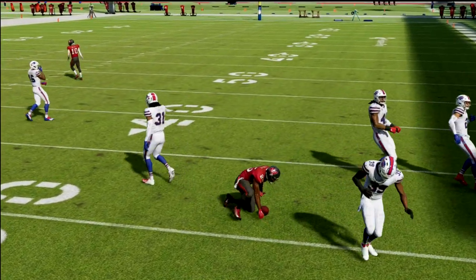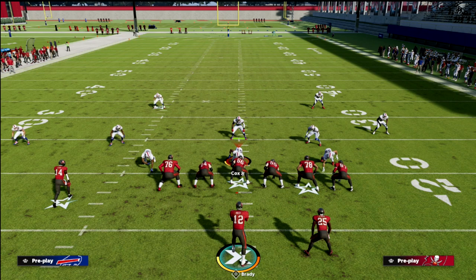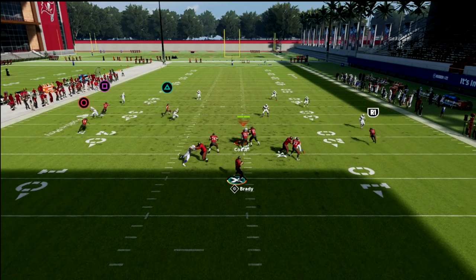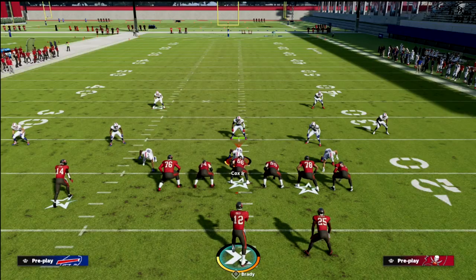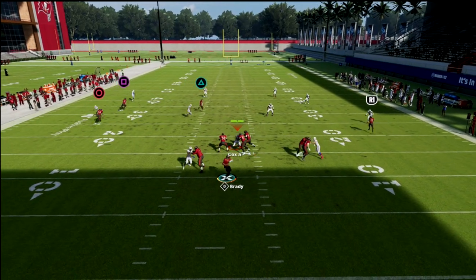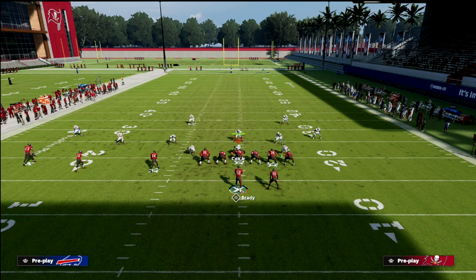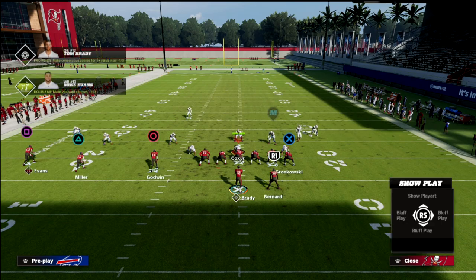When the running back cuts up field, we low ball it and get this back-shoulder catch animation. That was against a Cover 4 Drop — a quarter flat defender. Now shading that quarter flat defender down to a hard flat, we wait till he cuts up field and low ball it. Clicking onto the running back and cutting it inside gives you really good inside leverage on a wheel route in Madden 22.